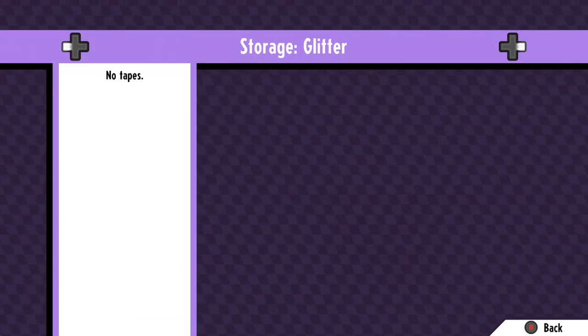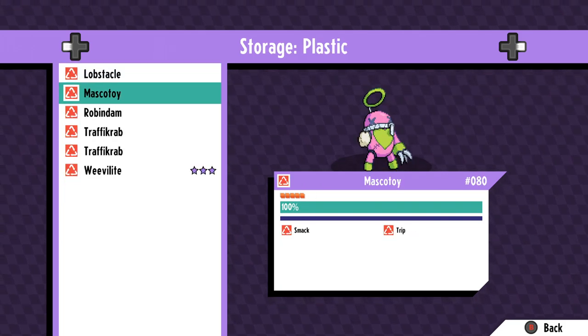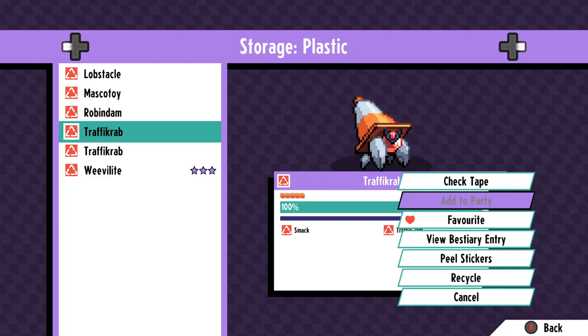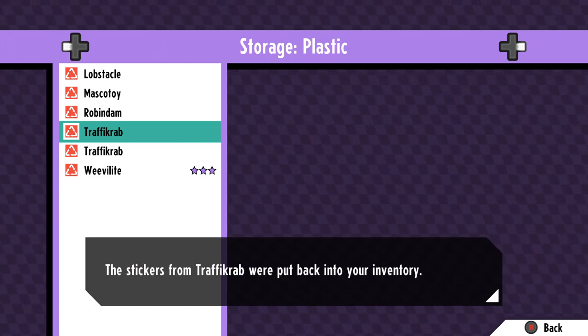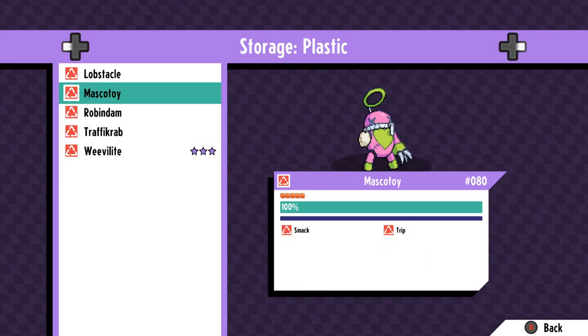Finally, last but not least — and I haven't done a whole lot of testing with regards to what's fastest, but I do think this one is definitely a contender — that's actually recording various monsters and discarding their cassette tapes. Essentially, after you record a cassette you can just scrap it and earn various resources for doing so. Just as a quick example, a cassette will cost something like 10 plastic, and even capturing a level 1 traffic crab and discarding it will net you over 30.